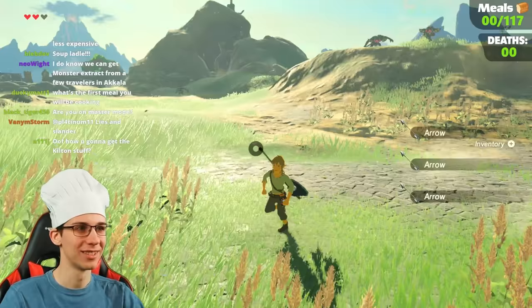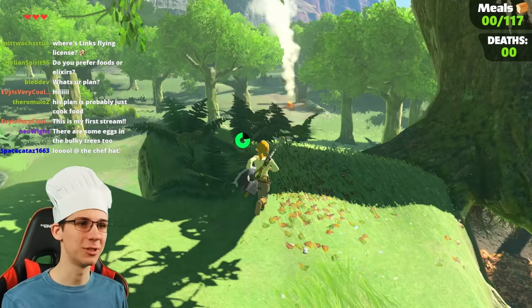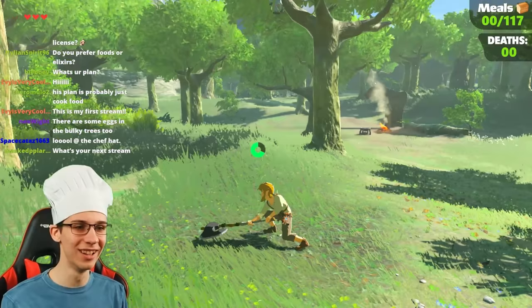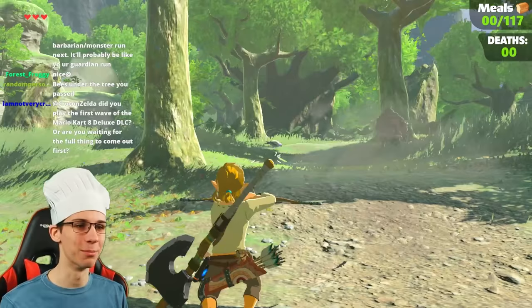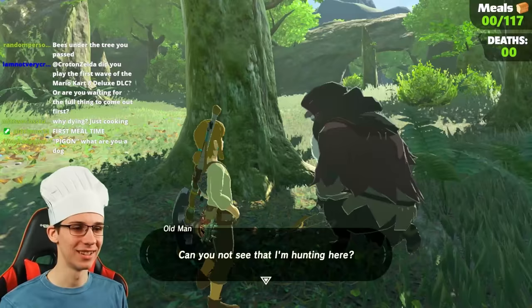Grab some arrows for hunting. Not roasted stuff, not potions — just simply fine cuisine. Let's find a campfire in the forest. Pigeon! If only we had a bow for that — but look at that, arrows and a traveler's bow. Goodbye, bird. Our first piece of poultry.